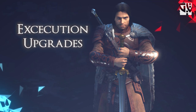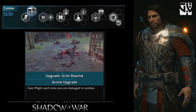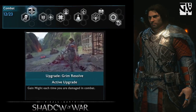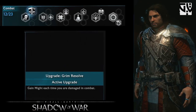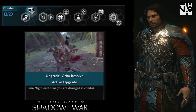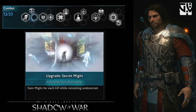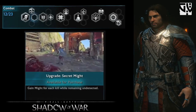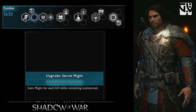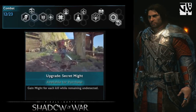Coming to the execution upgrades, this is completely new to Shadow of War. The first upgrade is Grim Resolve — you gain might every time you get hit, which is useful in a crowded area of Uruks when you don't have any opening. The second upgrade is Secret Might, a stealth tactic — you can use stealth at the beginning of a fortress assault and build up might, then go into the war zones to fight Uruks head-on.